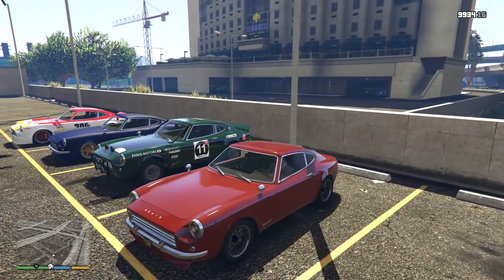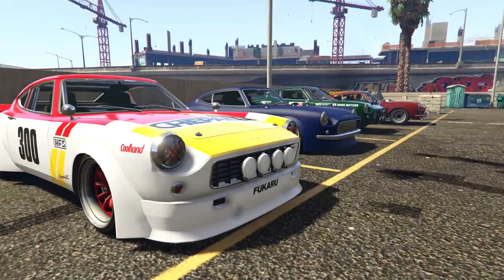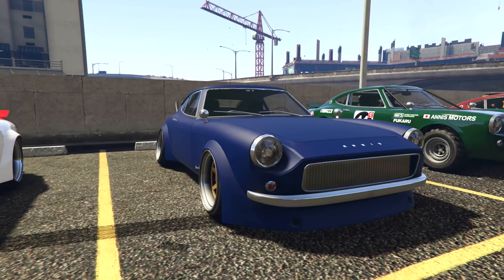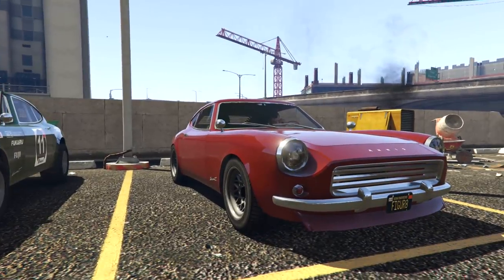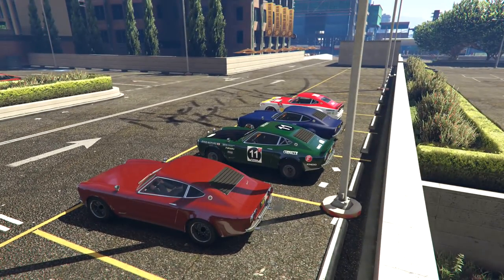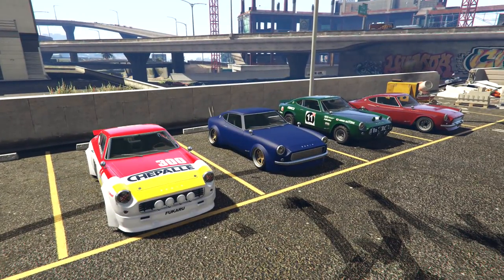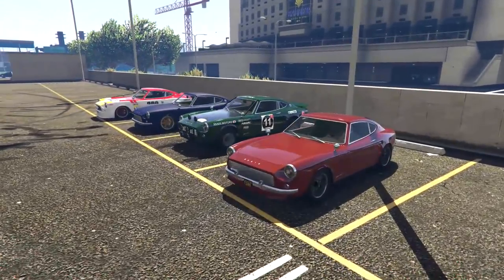So that is all four builds — the race car, the stance version, the lifted rally version, and the nice simple sleek classic. Let me know in the comments which one you prefer, or maybe you'd have tuned yours differently. You can send me pictures of yours on Twitter at figure eight — links in the description. You can also check out the mod via the link in the description below. Thanks so much for watching and I'll see you all next time, goodbye!